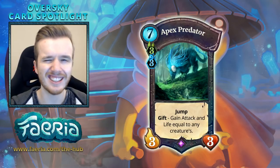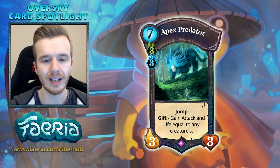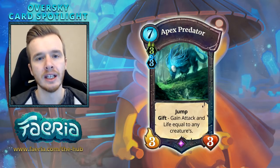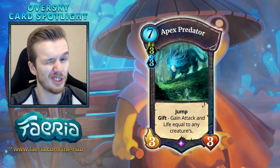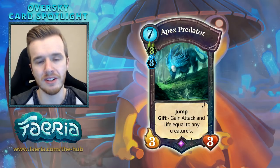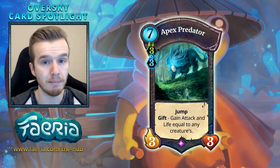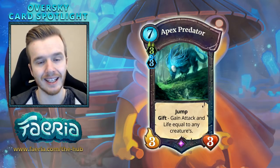Unfortunately at 7-fairy the card is a little too expensive and quite situational. You can't really play this as a 7-fairy 3-3, and you really want to get as much value as possible, so if there aren't any good creatures to copy, it's actually quite a bad investment. But I'm going to take Apex Predator for a spin. I've got an OverSky build, and Apex did get some support.